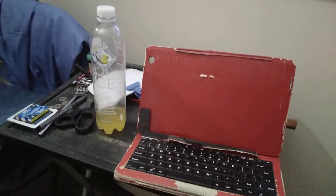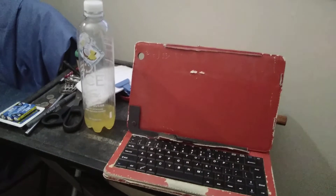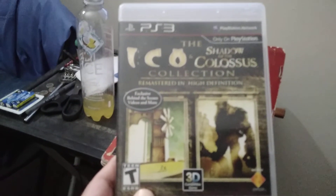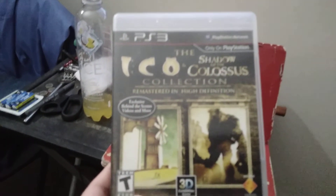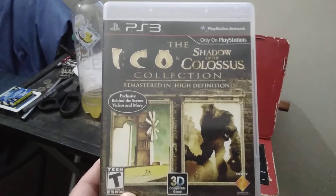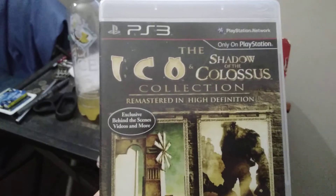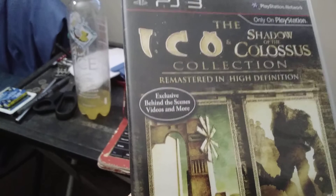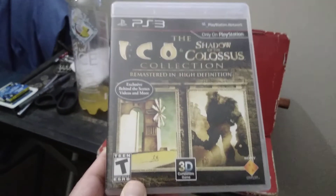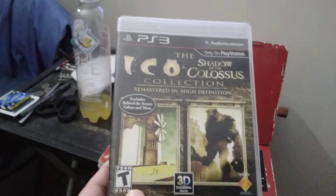Game number two is actually a two-pack. We have ICO — some people pronounce it 'eco,' I pronounce it 'ICO' — and Shadow of the Colossus Collection, remastered in high definition. It says exclusive behind-the-scenes videos and more.